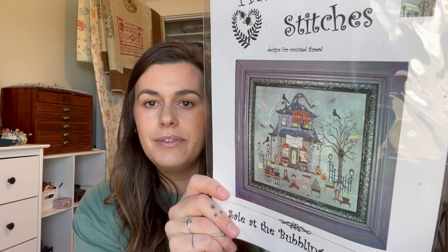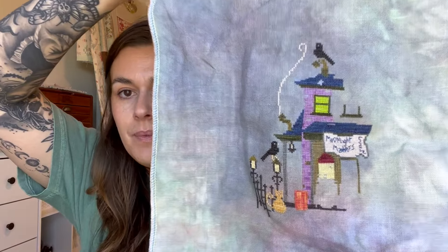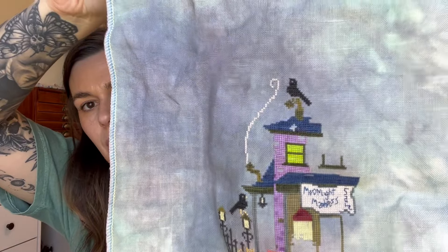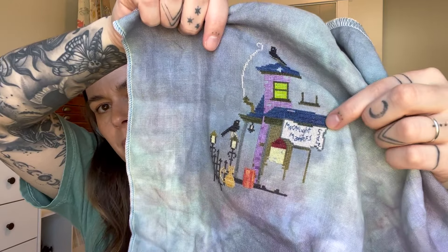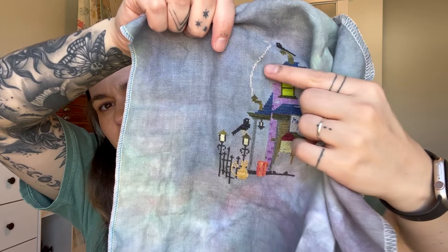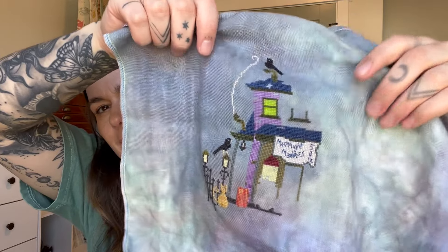For Witchy Wednesday, I worked on Sale at the Bubbling Cauldron from Praiseworthy Stitches. I'm stitching this with Bernadette on 40 count Gaylist from Bravericks by Stephanie. I filled in the window, did all this purple across the way, went up with the other purple, did more of the dark purple, the chimney and curl, and started outlining the second window. It's really cute. I do struggle a little bit stitching on this fabric when it gets dark outside.